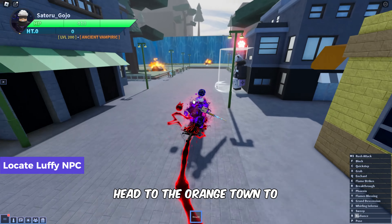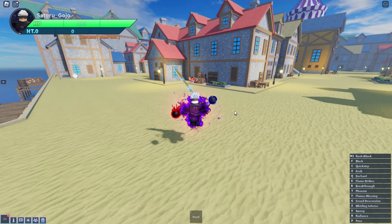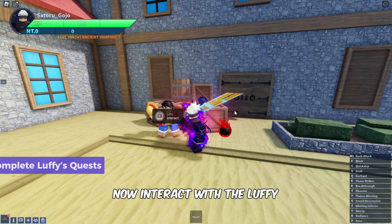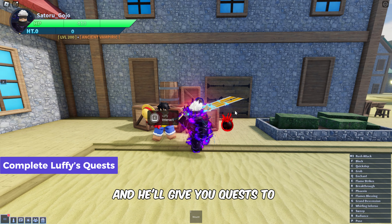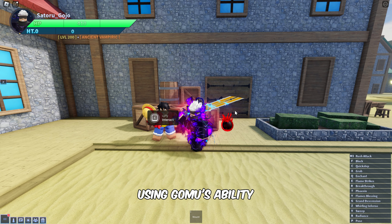After reaching the second Ascension, head to Orange Town to meet the Luffy NPC at the docks. Interact with Luffy and he'll give you quests to obtain Gear 2 and 3. Remember, all his quests need to be completed using Gomu's ability.